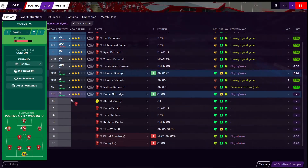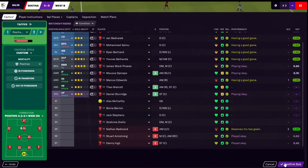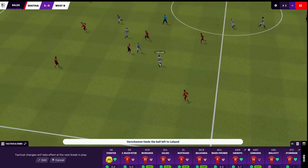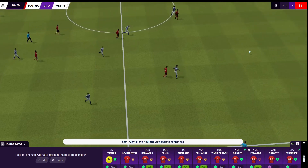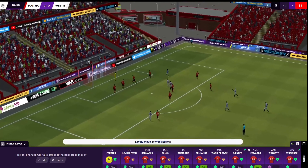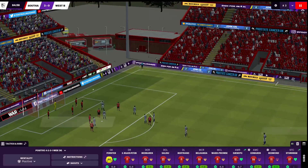One final substitution — I'm going to bring on Walcott for Redmond. Redmond's run himself into the ground. We'll let Walcott play out on the left this once. He got an assist in the last game, maybe he'll have a late contribution in this one as well. Here come West Brom — Gallagher, Romero. Can we hold on to our clean sheet, please? Good save by Forster. That was the best move we've seen from West Brom in this half, I think.